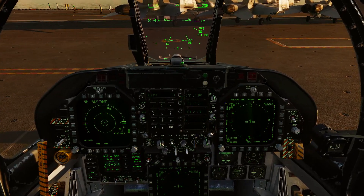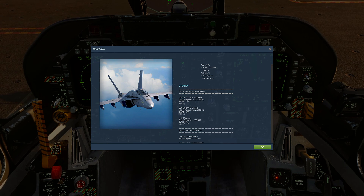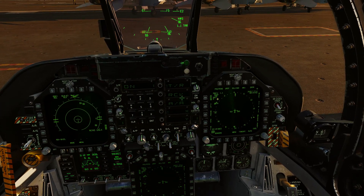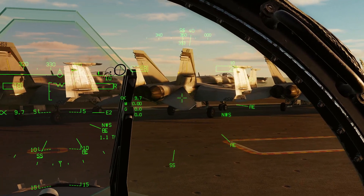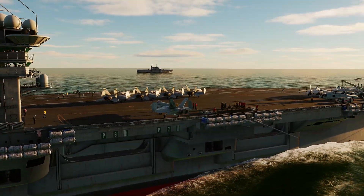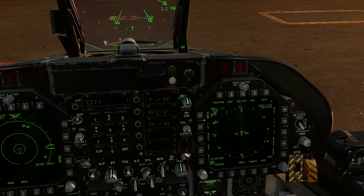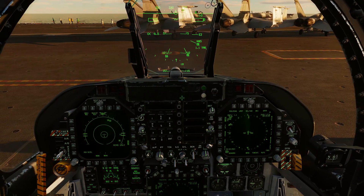Now let's tune into the Tarawa — 1 X-ray. Press TACAN, enter 1, press enter, and there we go. We've got the Tarawa at 1.1 nautical miles, bearing 356. You can see it right there — there's Tarawa — with the navigation marker on the compass tape at the top and the distance information displayed.